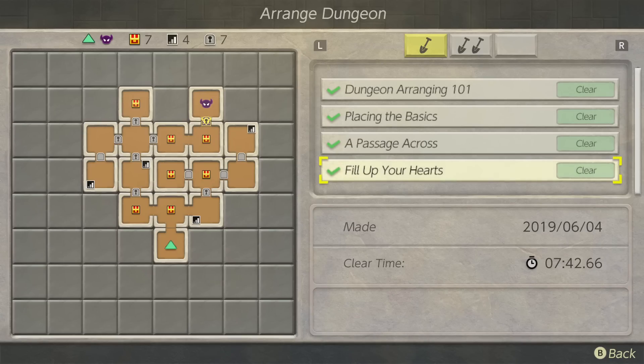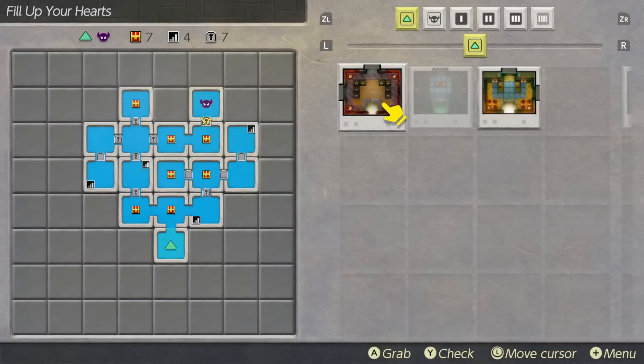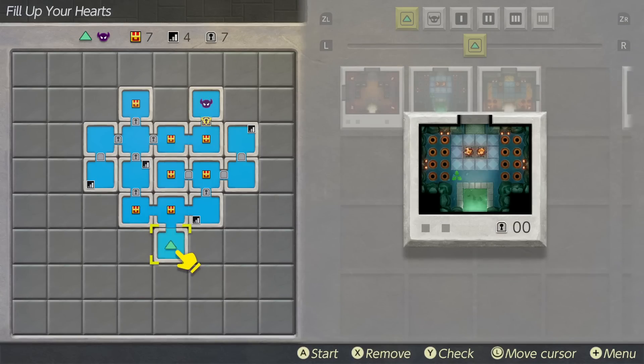So we've got this up here now, and you can see there's a little green check mark next to the 'Fill Up Your Hearts' challenge. For this particular challenge, you needed to fill in every single one of the empty tiles with a chamber. I've already completed it — you can see I've cleared it. When you complete it, you get a clear time. Mine is 7 minutes and 42 seconds. One of the fun things you can do with those clear times is challenge yourself to beat your dungeon faster, or challenge a friend to see if they can beat your time.